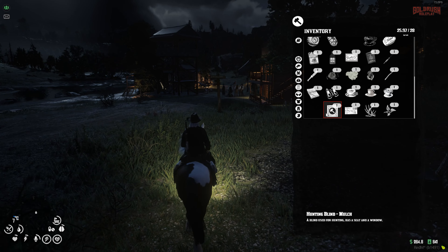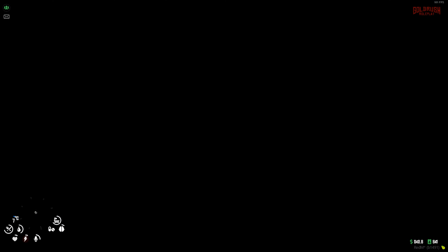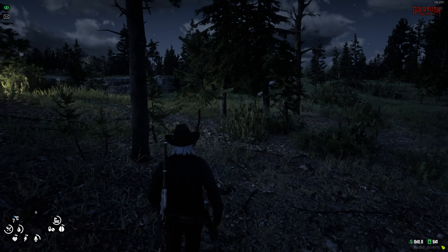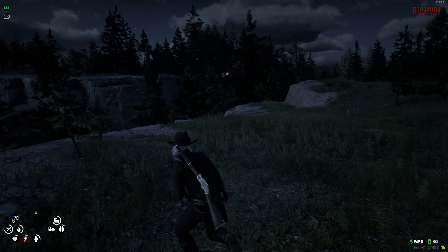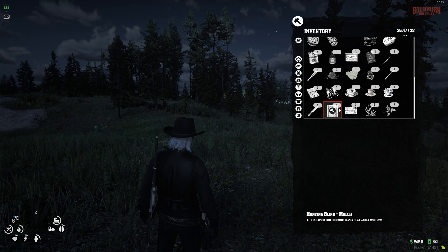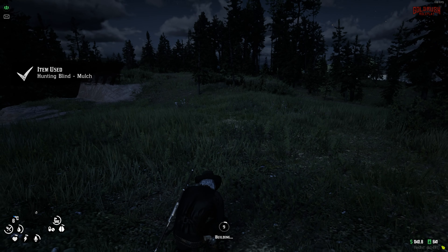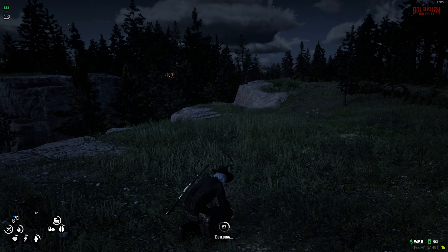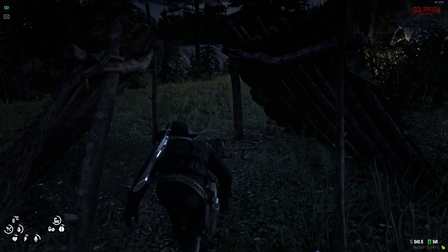We've moved over to a spot that's quite wooded with a more open area down below. Let's quickly test out the different kinds of blinds they've recently added. Starting off with the Mulch Blind — description says 'a blind used for hunting, has a seat and a window.' We just use the item and it starts placing it down.